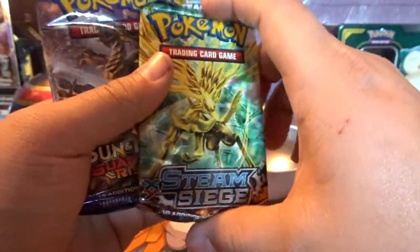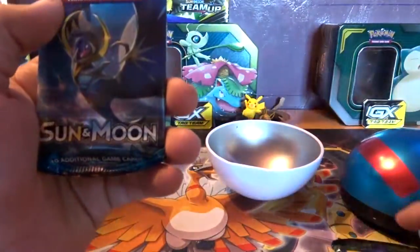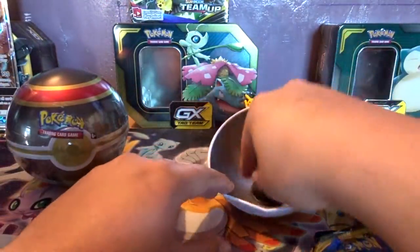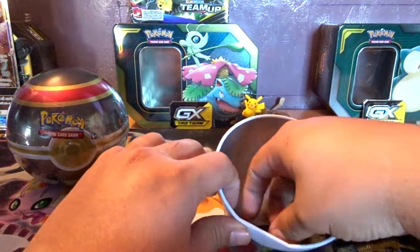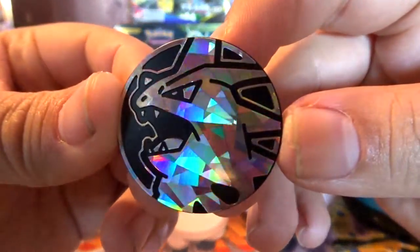So it comes with bent cards like no other, so they're all squished and destroyed. Anyway, Steam Siege, Guardians Rising, and Sun and Moon. The coin for this little ball is Tyranitar himself.